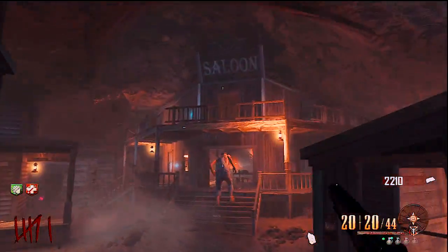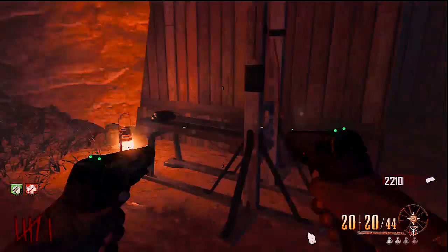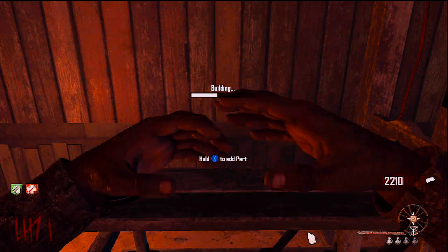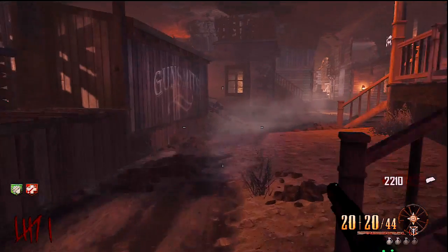Anyways guys, please leave the video a thumbs up and subscribe for tons of Black Ops 2 Buried gameplay. Remember: the antenna in the barn and the string near that entrance — or the underground tunnel to the bank — are both for Richtofen's and Maxis's side. You can only do one. Peace out.